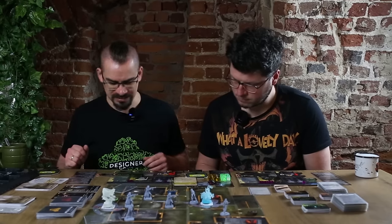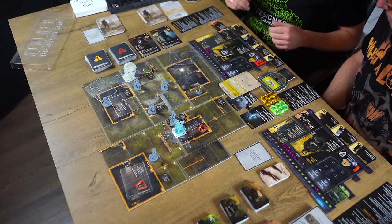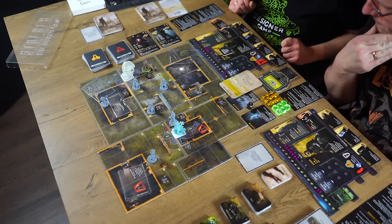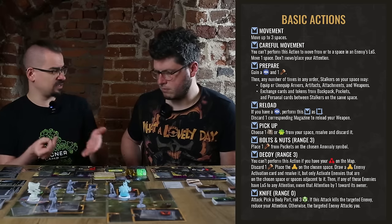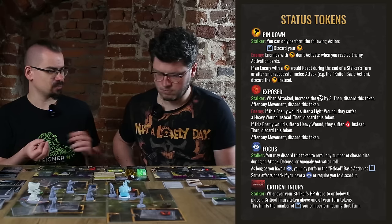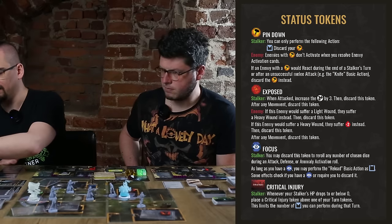Bolts are useful when you go into anomalies — they are thrown around to get a sense of where the anomaly actually is, and sometimes to discharge it to go inside safely. During the game you can use the 'Bolts and Nuts' action to place bolts around the anomaly area of effect to disable the anomaly symbols. I'm the lead stalker, so the event targets me. I want to keep my bolts, so I'll discard a focus token instead. The card goes back on top of the mission deck.